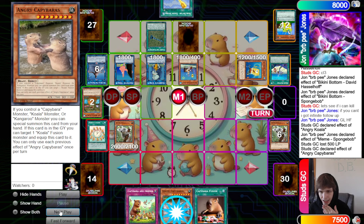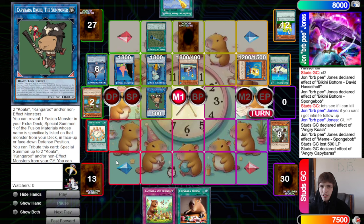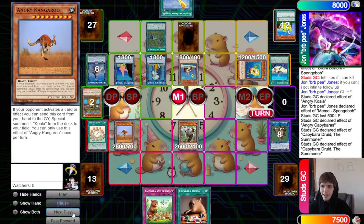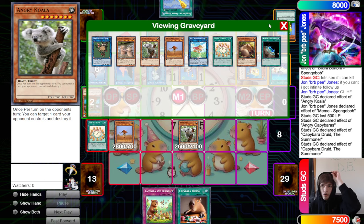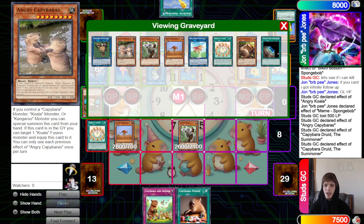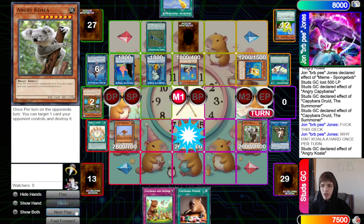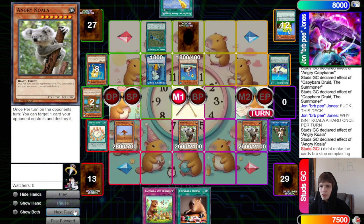Now they use Angry Capybara to Special Summon and make the Link Two, activate its effect to reveal Killer Animal and summon Angry Kangaroo as a body. They probably should have brought out Angry Capybara instead, since they'll have to banish this one and need another for its effect to equip to Koala Fusion. Little bit of a misplay — they just don't know how the card works. I actually think Bikini Bottom had a chance if the opponent messed up.